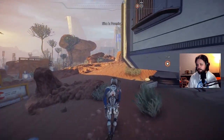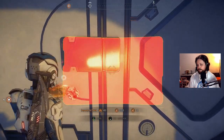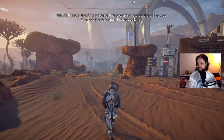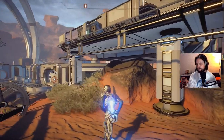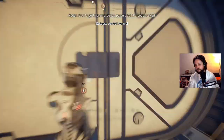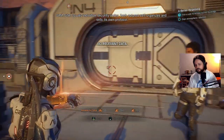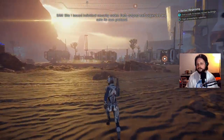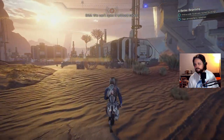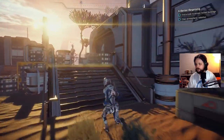It looks like we have a marker — let's go ahead and check that out. Can we get in here? Okay, these locked doors are frustrating. I do like the movement mechanics though — this is kind of cool. It's very different. Wow, look at that lighting. We can't open it without codes.